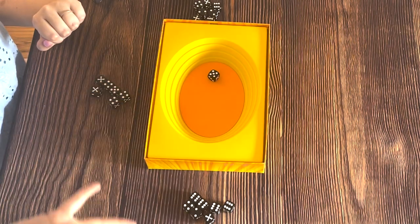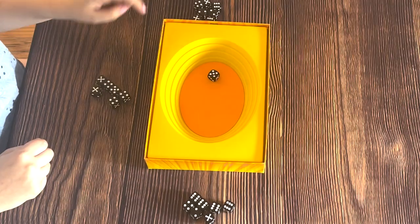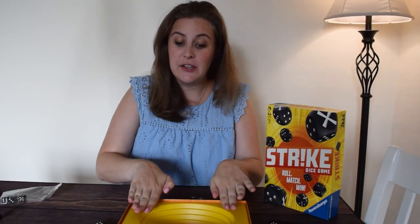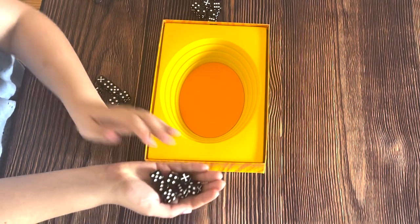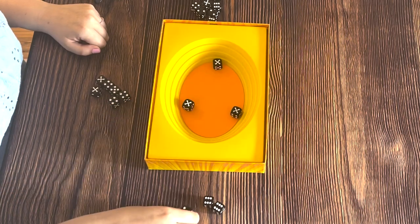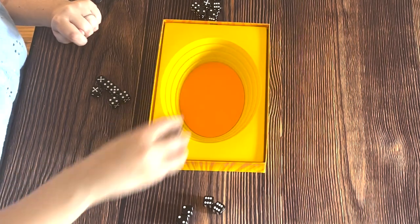You can toss the die in casually or lightly throw it. If it ever bounces out of the arena, that die is no longer valid — it is out of the game. Then the next person throws their die. If it shows a number that matches one already in the arena, that is a pair, and this person gets those dice. If an X is ever rolled during the game, that die is permanently out — nobody gets it, it is gone.